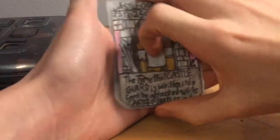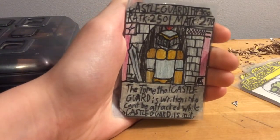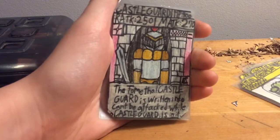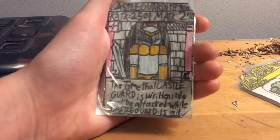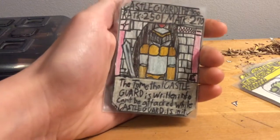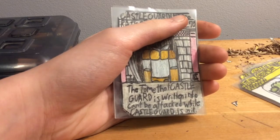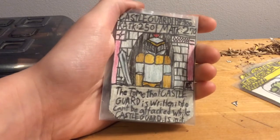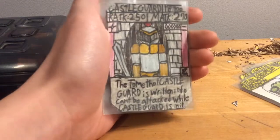The next one is Castle Guardian. It has 300 HP, 250 range attack, 270 melee attack, it's a rare, it costs six crystals to play, and it is a null type — my third ever null type. I couldn't think of an element that I would make this, because Castle Guardian isn't really elemental. It's another humanoid-esque creature, and a tome that Castle Guardian is written into cannot be attacked while Castle Guard is in it, because that's kind of like the castle and it's a guy.